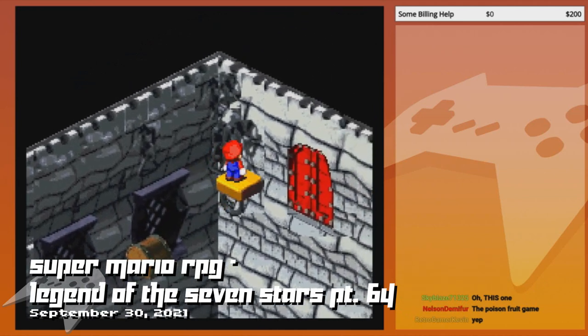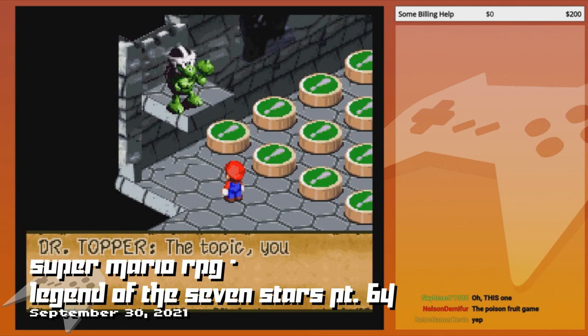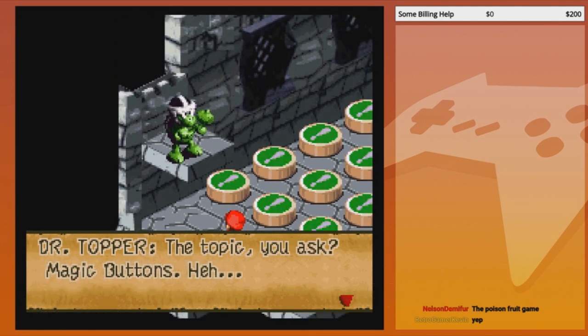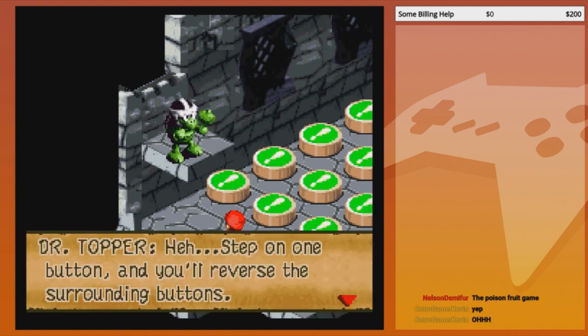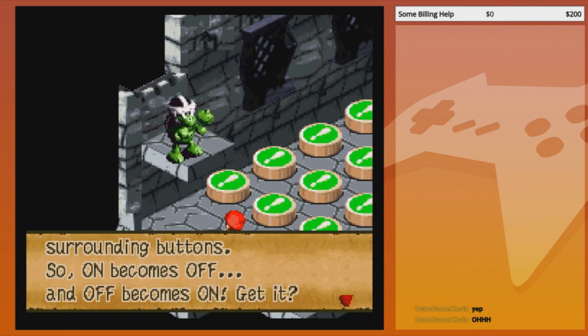All right, let's see what he's got. It was just blackjack. You know the topic — magic buttons. What am I supposed to do here? I'm gonna need some input on this one. Reverse: step on one button and you'll reverse the surrounding buttons. Oh, it's one of these — so on becomes off and off becomes on.